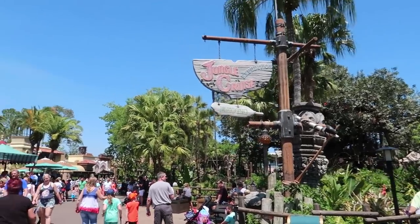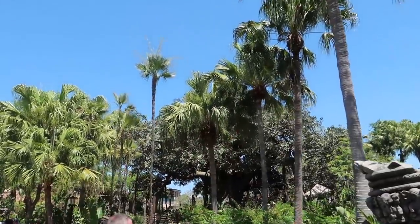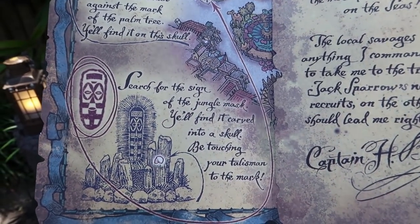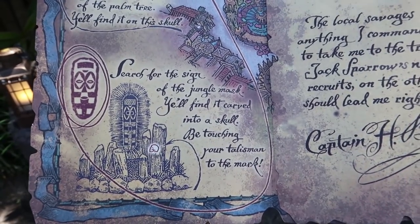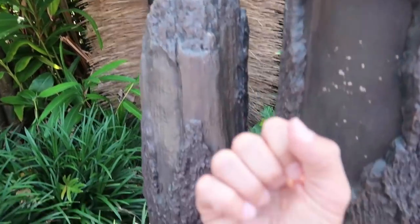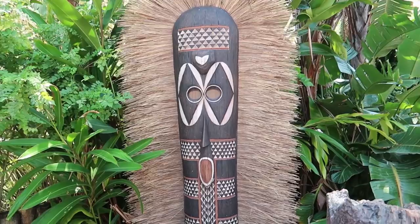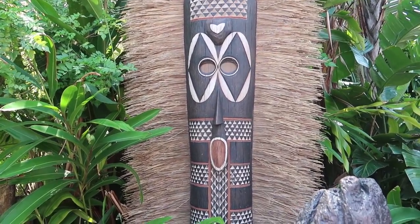Back over by the Jungle Cruise, passing by Magic Carpets of Aladdin, headed over to Swiss Family Robinson Treehouse. We're looking for some shields or some masks - 'search for the sign of the jungle mask, you'll find it carved into a skull. Be touching your talisman to the mark.' There's the skull right there, there's the mask. Come on - there it goes!